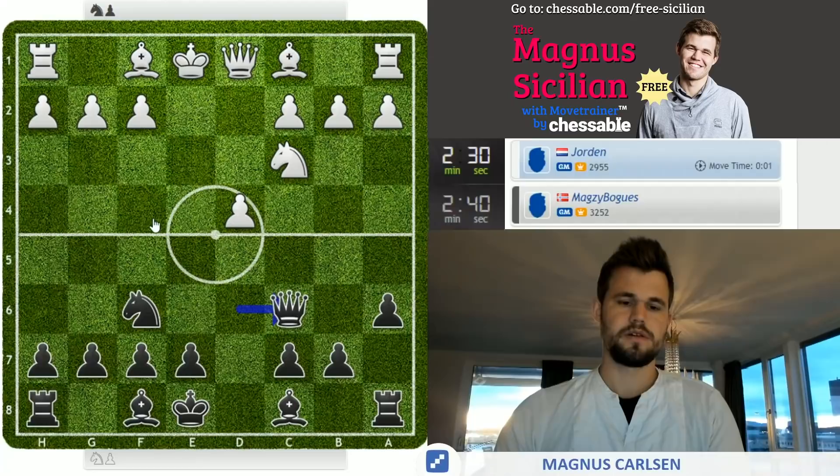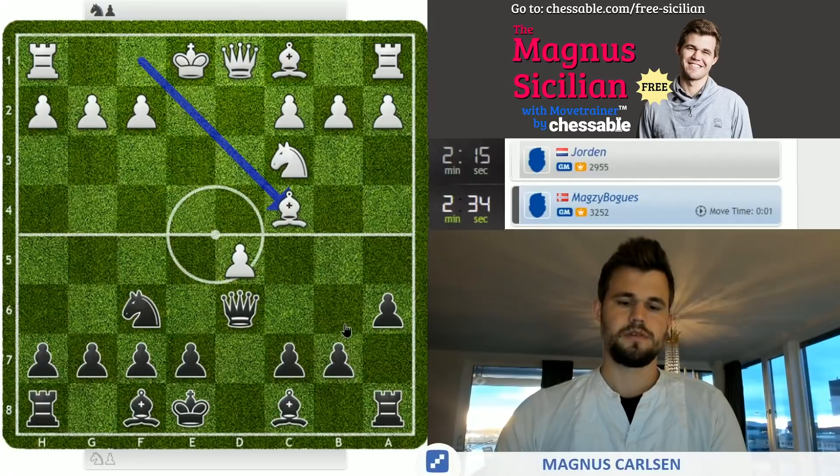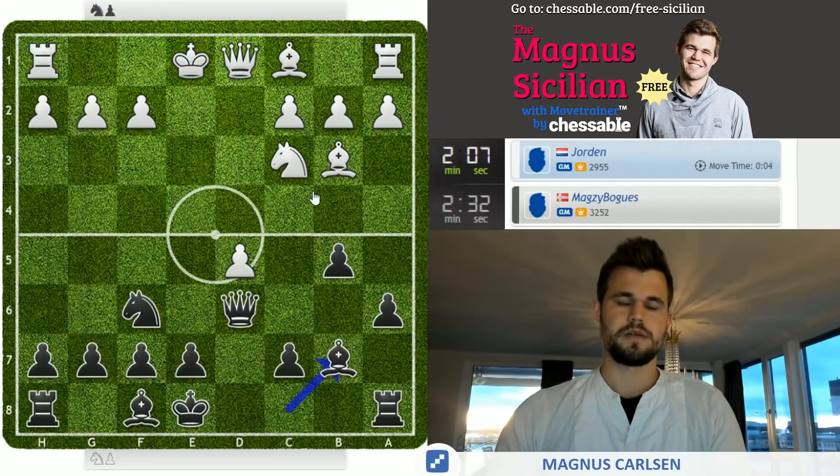If bishop f4 I was going to be brave — just knight d4 — and ask him to show me the money. So queen d6 back I suppose, and it doesn't look too bad. Bishop c4 — is that a good move? He's running into b5. Bishop e7. I feel like I'm getting everything with tempo now.